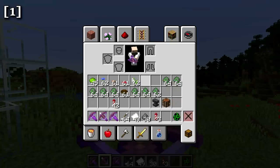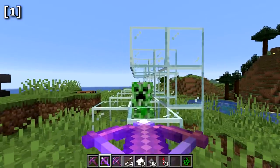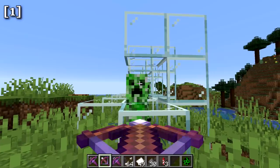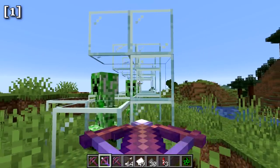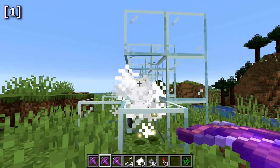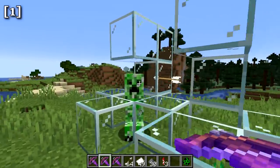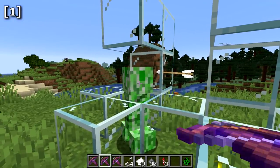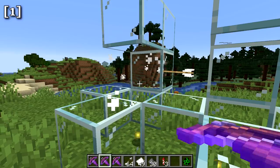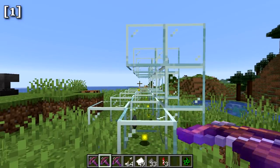To demonstrate piercing four, loading up a crossbow and shooting at a line of creepers shows you can take nearly all of them out in one shot. Also note that piercing and multishot are mutually exclusive — you cannot have both enchantments on the same crossbow.